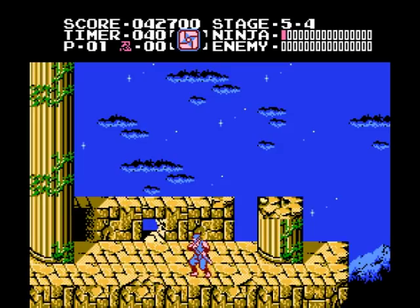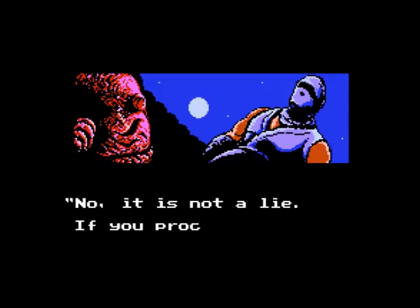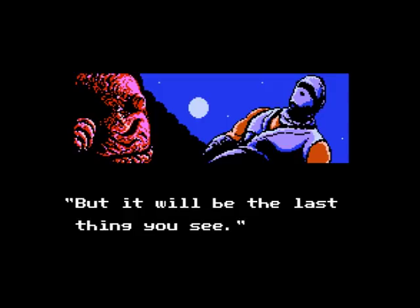Absorb the hit and readjust your position in front of him before slashing again. After finishing him off, Malfe will claim your father is actually still alive and that you'll see him if you proceed, but that'll be the last thing you see — cryptic to the end.